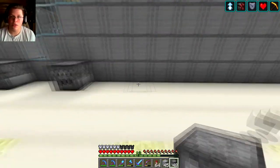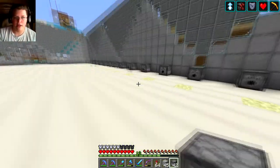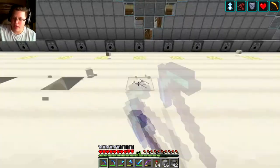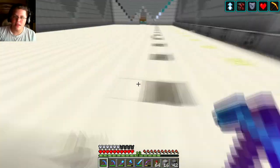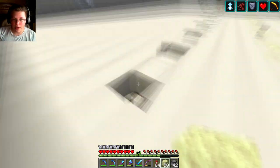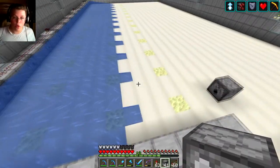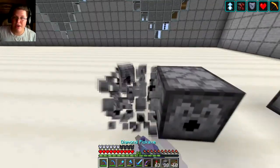We started off by putting the holes where we're actually gonna put the chorus plants themselves, and then we built a little edge on the left side. Here I'm putting down the dispensers because how I plan for this farm to work is for me to walk along little balconies. I'm gonna go down the balconies, hit all of the fruits off, because that's what actually grows the chorus fruit, and then obviously chop it from the bottom, have all the chorus fall down.